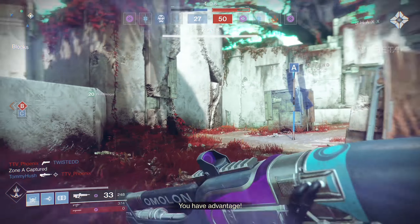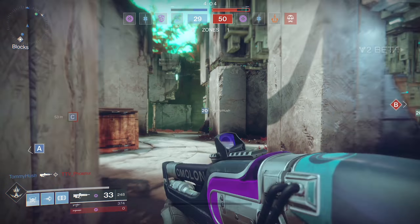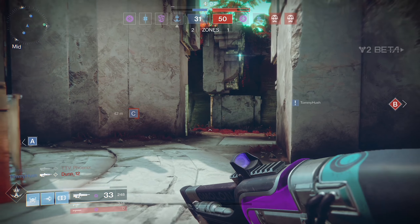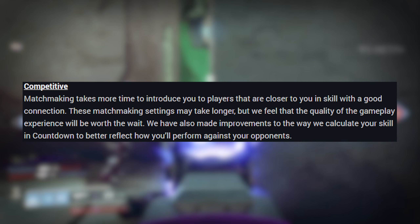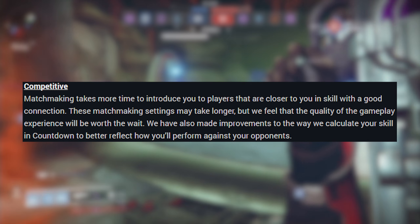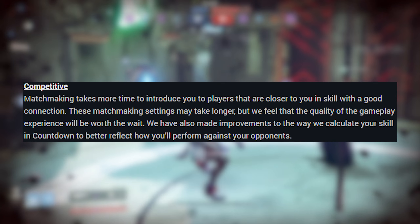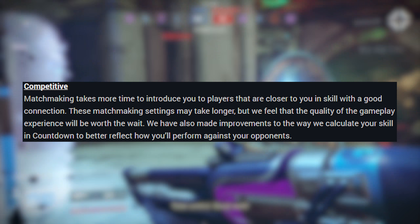The score limit is being raised from 75 to 100 in Control — more on that later. Just as quick play has gone one way, the competitive mode Countdown has gone the other. Matchmaking is much more strict, with the goal being to create the most competitive matches possible. Queue times will be longer, and they've made some background adjustments to how they measure your skill in the Countdown game mode to ensure the matches are as evenly balanced as possible.